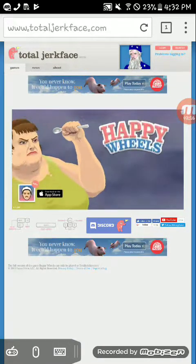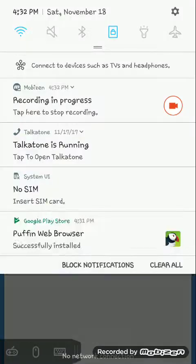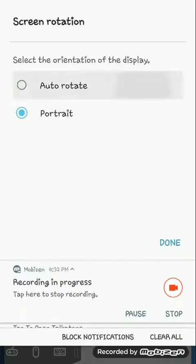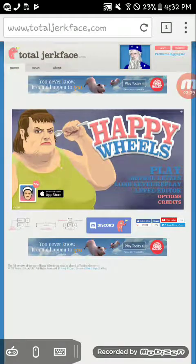Click that controller in the bottom left corner and click Play Happy Wheels. Now this is gonna be kind of laggy and slow because it's on Android. You're gonna want to turn on screen rotation — just click auto rotate.